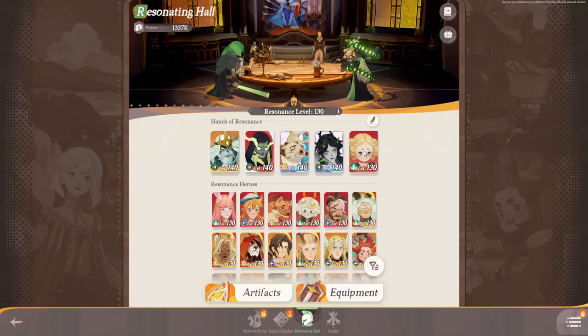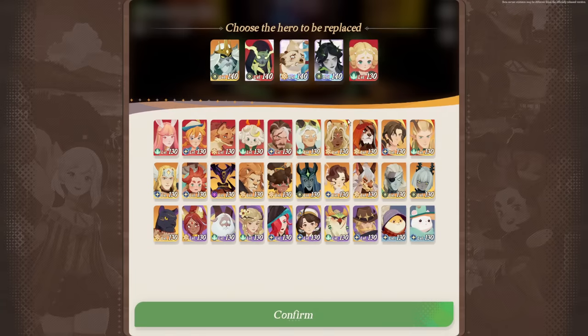If you bring that character up to 140, all your other characters would also become 140. This is a very convenient system so you don't have to level every character individually. You can also swap characters in and out of the top five — by hitting the quill icon in the top right corner, you can freely swap characters around and bring different heroes up to different levels to suit your needs.